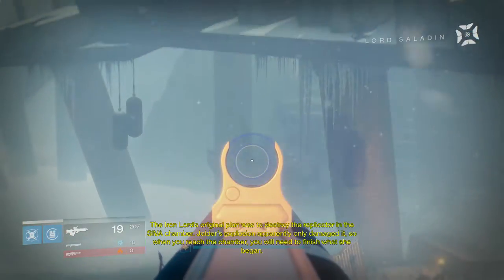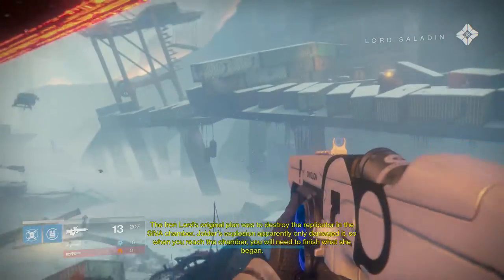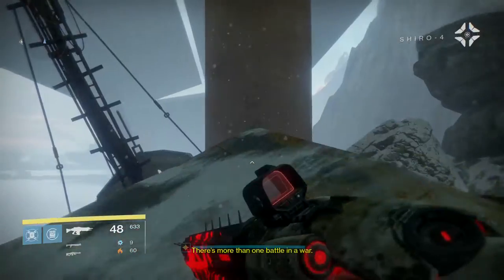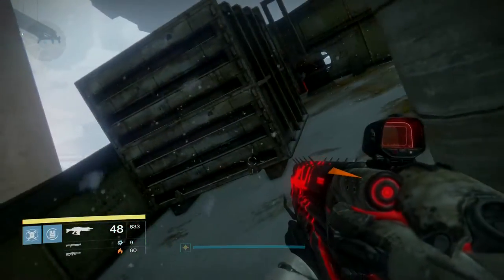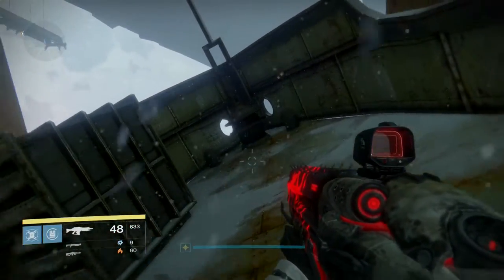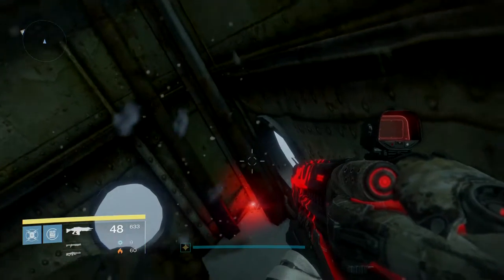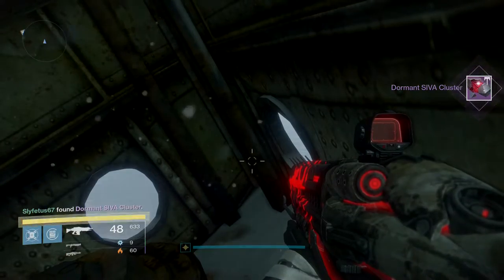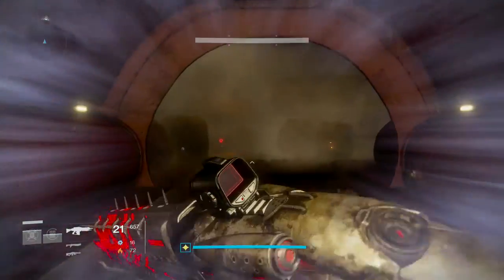Once you're done with that, exit the ship and look out in the distance towards a beached boat laying on its side. You'll see it past the fog close to the cliffs. Jump onto the boat and head towards the bow — you'll see Clovis Bray 1.1 right at the very tip. Once you grab that, jump back on your sparrow and continue on with the mission; the next couple of fragments are a little further down.